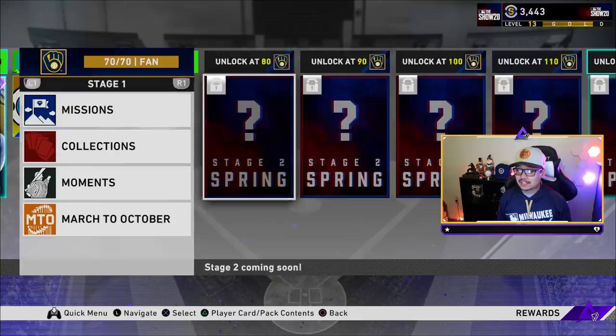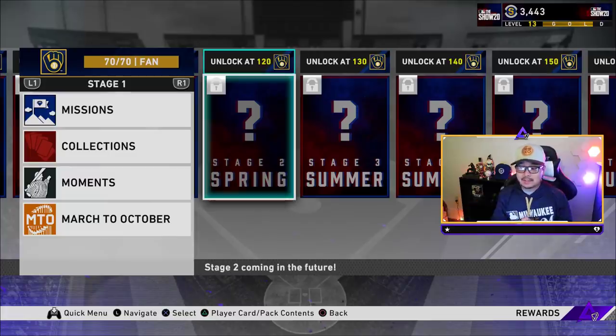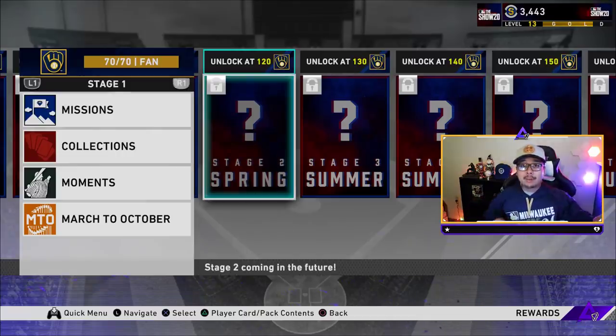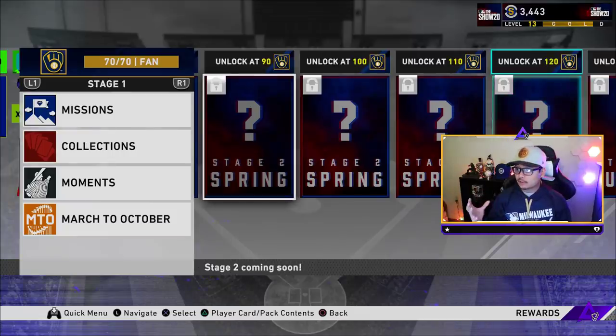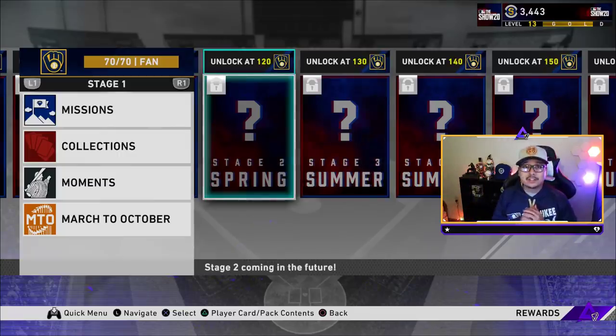These will have packs and stubs too. Showdown is probably the best way to get these team affinity points. There is going to be a Stage Two showdown — a brand new set of showdowns for each and every division. The showdown points from Stage One won't transfer over for Stage Two because they'll have a brand new showdown. Right now you get 20 points per showdown, so you'd be able to unlock 80 and 90 right away in the first showdown. About two to two and a half showdowns and you'd be able to get to 120.